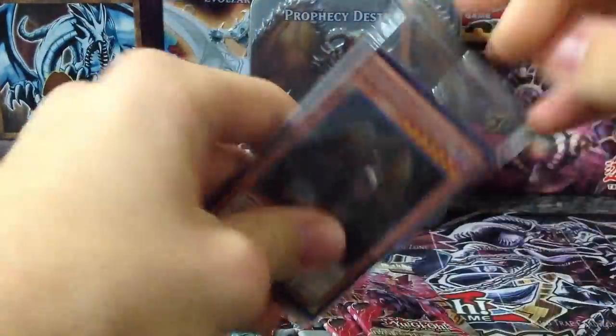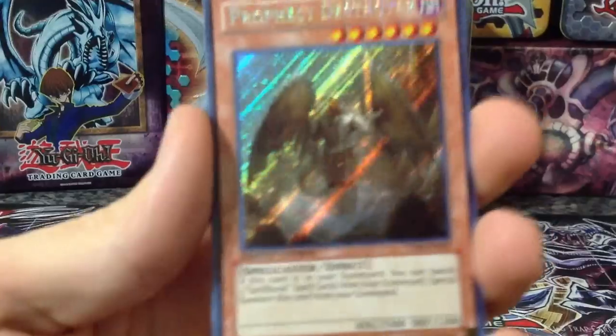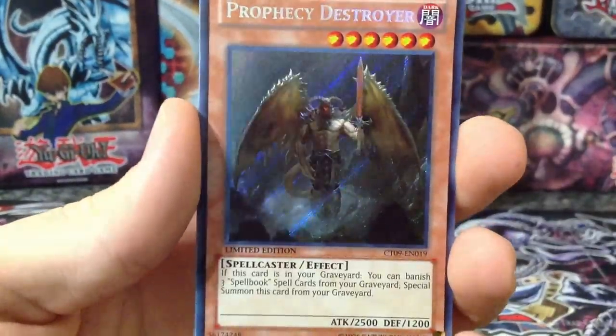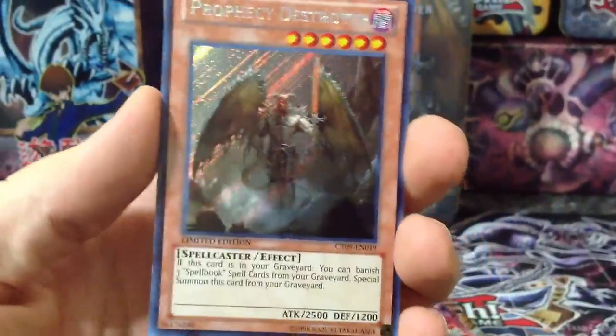They have some pretty cool promos. I like the Prophecy Destroyer, definitely in the Secret Rare version. That is an awesome, awesome picture. He's just — he looks pretty awesome. He's a spellcaster, so he'll probably go to my girlfriend's deck.